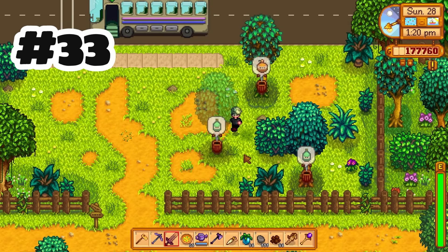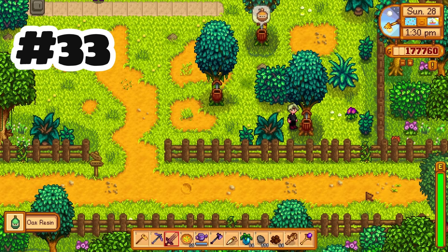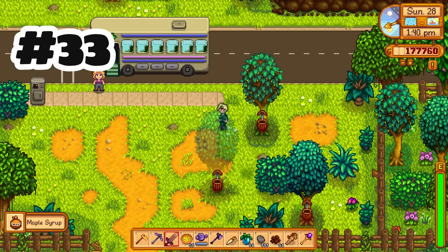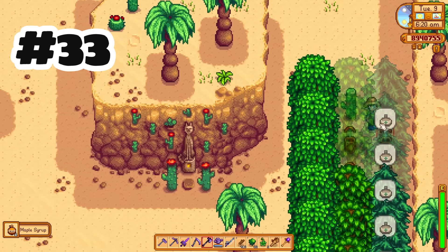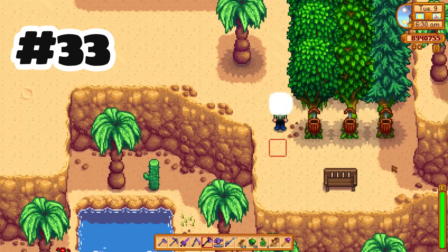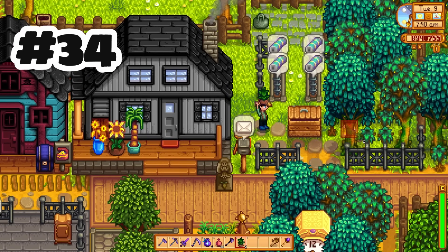The tapper — I know people are going to hate this one. It now requires foraging level 4 to unlock, so you might unlock it roughly around the same time given there are more ways to get foraging experience, but this will delay making oak resin and therefore kegs. It could be delayed by a week, a month, or maybe even more if you don't normally do much foraging. Because you're delaying the oak resin, the number of kegs you can build will slow down as well early in the game.